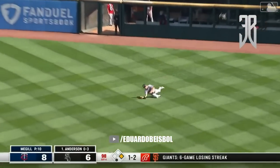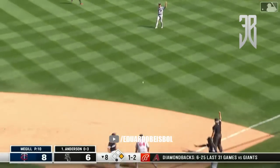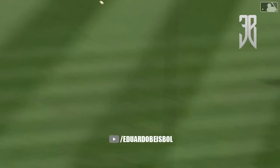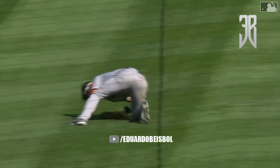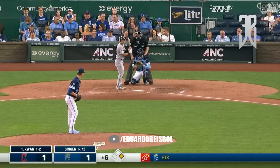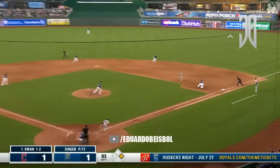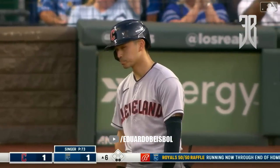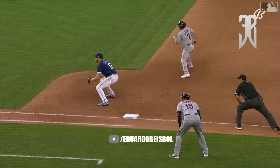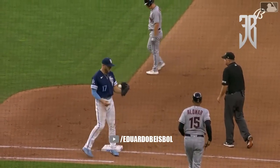Liner to right — Kepler with a diving catch in right field and they'll throw to first! The out call is made, Kepler making the catch in right field. Celestino tries — and it's lined to Dozier, two out. We're not gonna let you steal! Oh man, Dozier, right man in the right place.